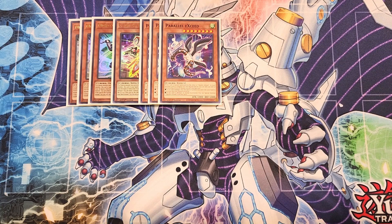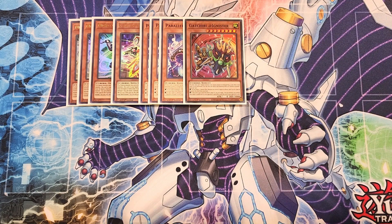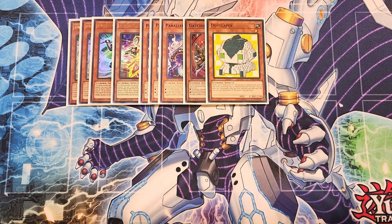We then play a single copy of Addignister Shield. This card is a really good extender because you can target a Cyverse effect monster you control, negate its effects, and Special Summon this card from your hand — especially useful since it has 3,000 defense points. We then play a single copy of Dotscaper. Dotscaper just Special Summons itself like crazy — if this card is sent to the grave you can Special Summon it, and if it's banished you can also Special Summon it, but you can only use one of its effects per turn and each effect once per duel.